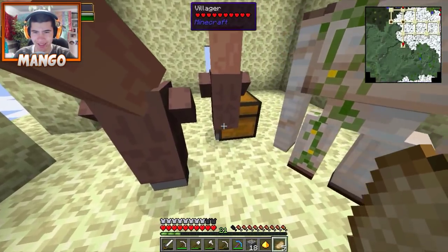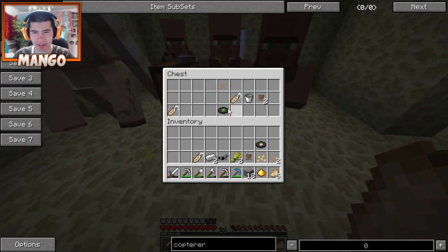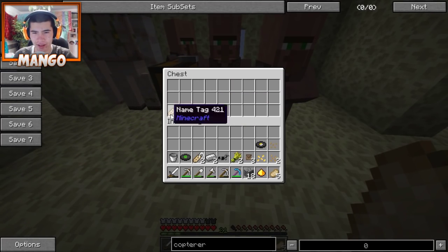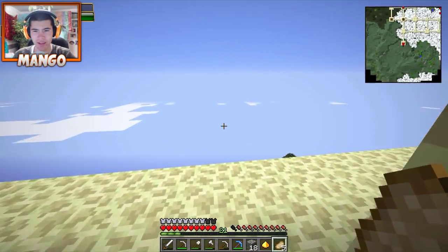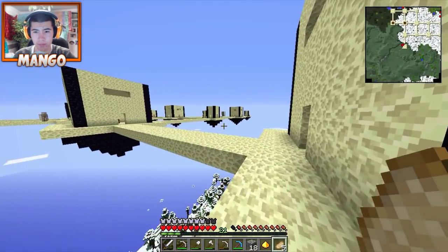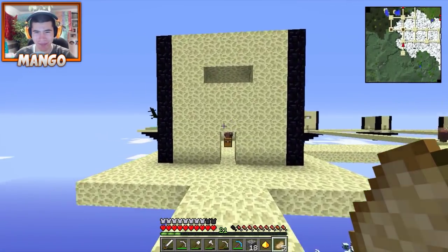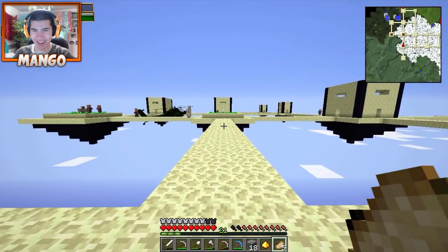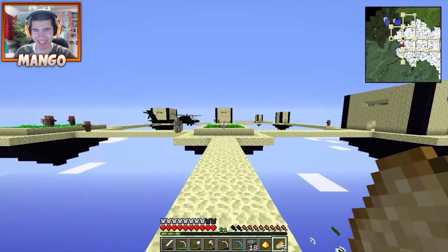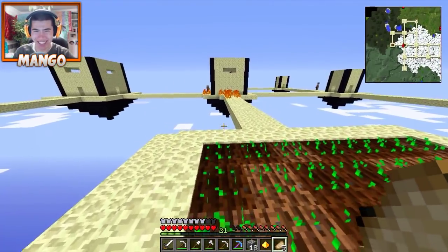Oh my God, dude. I can feel you're going to shoot. Dude, we could build a villager farm. This is a villager farm. Oh my God, Zalo. Yeah, this might be the one we're looking at. Dude, are you going to blow it up? Don't blow up the building, man. You actually did it.